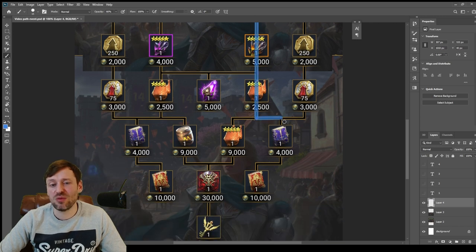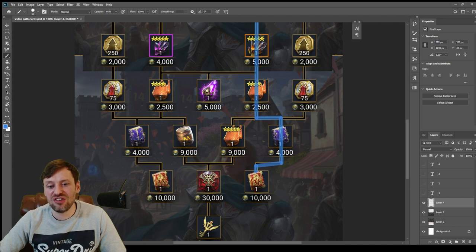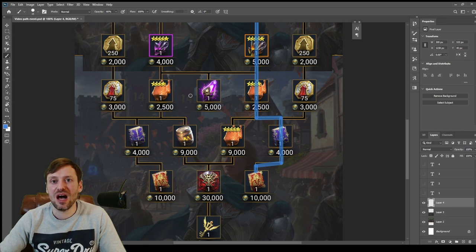The first thing we're going to prioritize is this epic skill tome — go across and then pick up this legendary skill tome. You want to prioritize the legendary skill tome over the void shard. Legendary skill tomes are so hard to come by and we want to be upgrading our legendary champions.